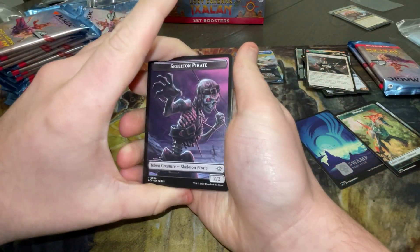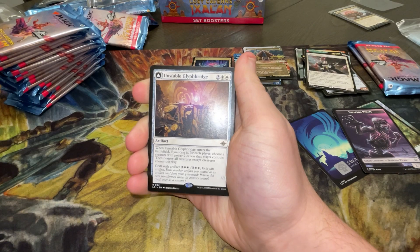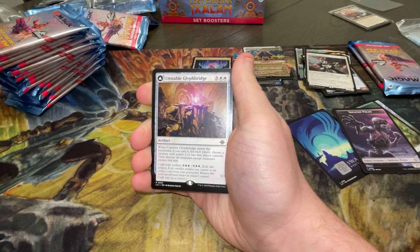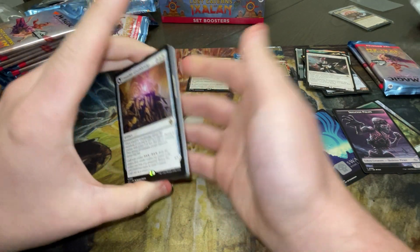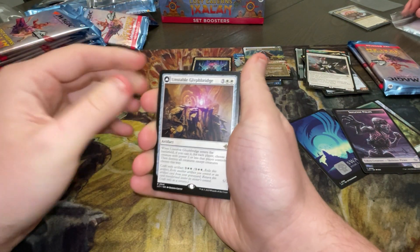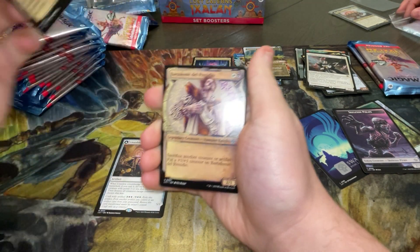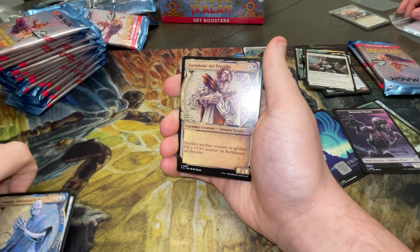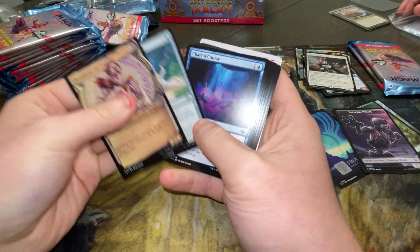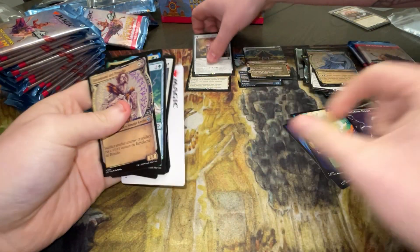Skeleton Pirate token — that's actually kind of badass. I haven't seen that token yet, actually. That's a cool token. We have a Frilled Cave Worm. We have an Unstoppable Gloomhaven Bridge. I'm looking for that Millennium Clock. Oh, we got like a showcase here — Abuelo, which means grandfather. Oh my God, look who it is — Del Presidio. Yeah, some more commons.